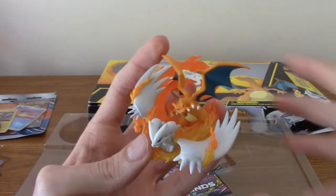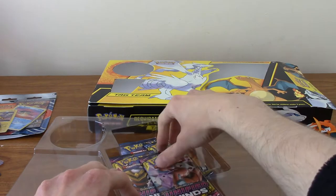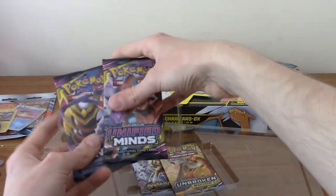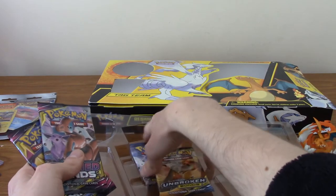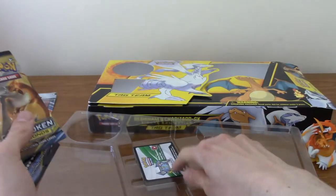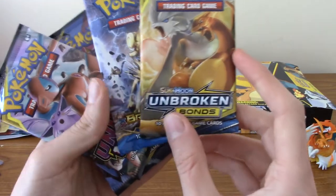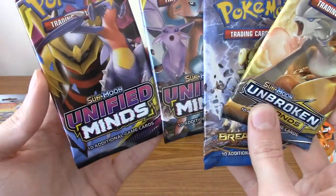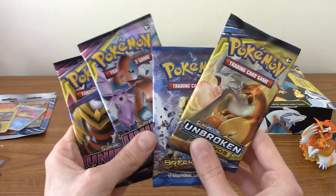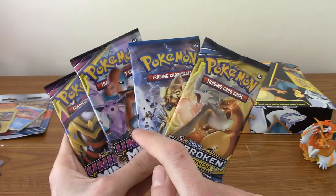I'm going to put that in the background because they'll make a nice background piece. They come on little plastic trays — that's very useful. We have the code card there which I'll put to the side. I do tend to use those. We have four packs: Unbroken Bonds, Breakpoint — that's quite a while ago — and two Unified Minds. I'm going to lay everything out slightly better and then we'll crack into these packs.